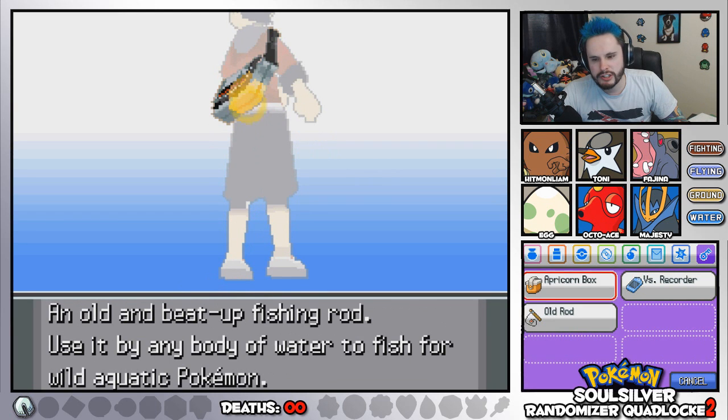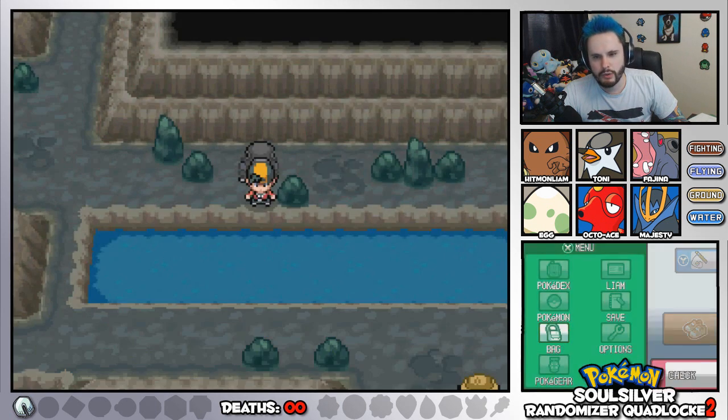Where are my key items? I want to register my rod. There you go. Now what button is it registered to? To the Z button, of course.